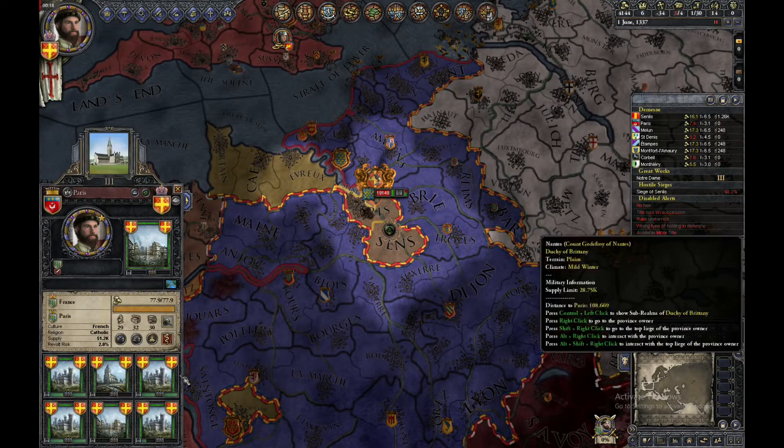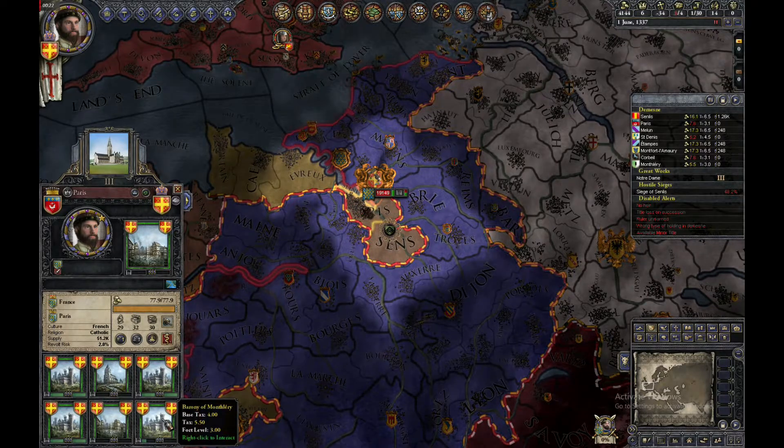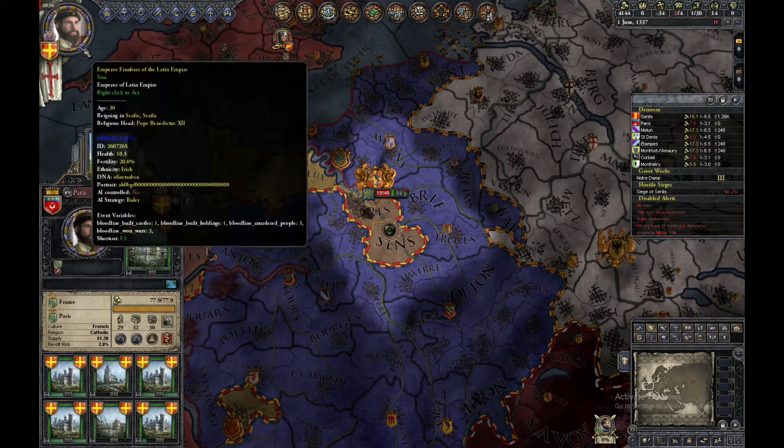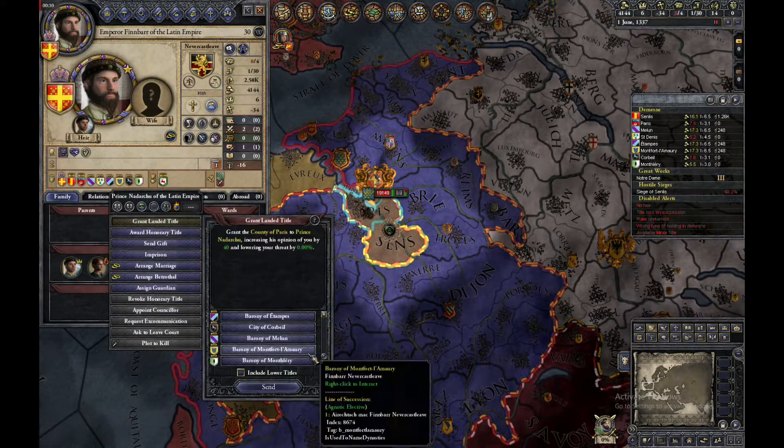Choose the holding you would like to be your capital. In this case for me it will be Barony of Montfilari. And you will need to grant all of your other holdings and counties to your vassals.